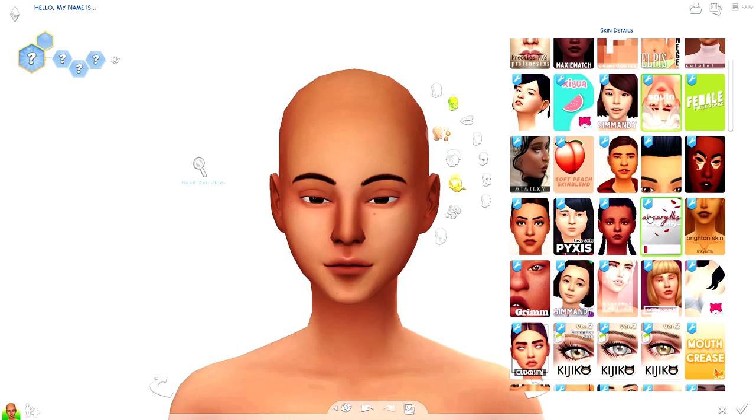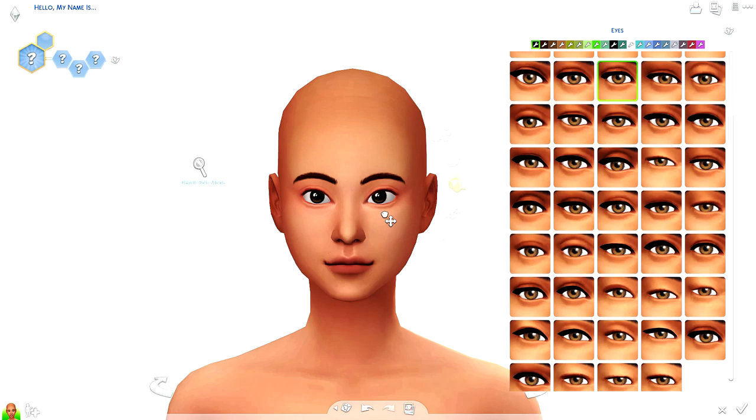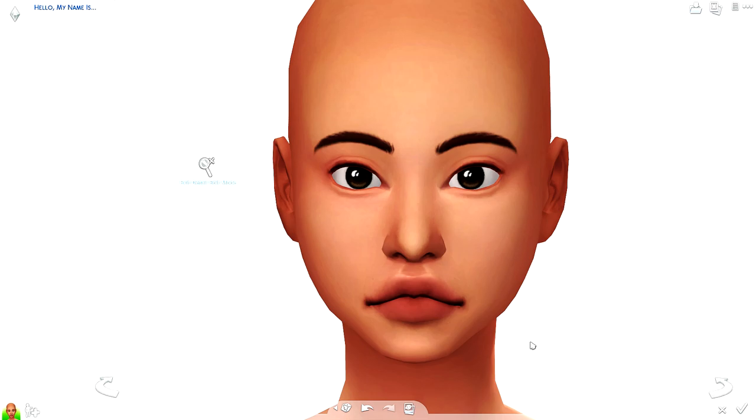Hey guys and welcome back to another video! Today we are doing the last installment in my complimentary creative Sims mini series as far as CAS goes. Today we're doing red and green, also primarily known as Christmas colors, so that's really all I thought about when I was making this.